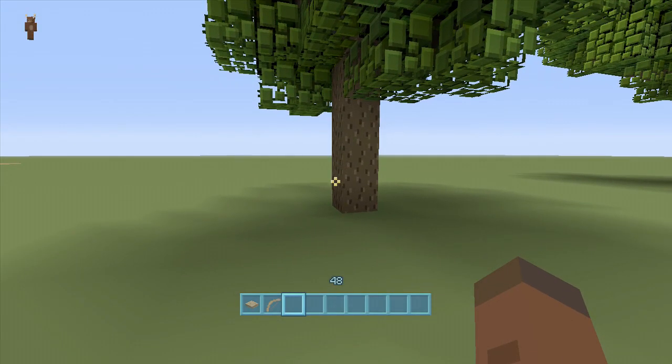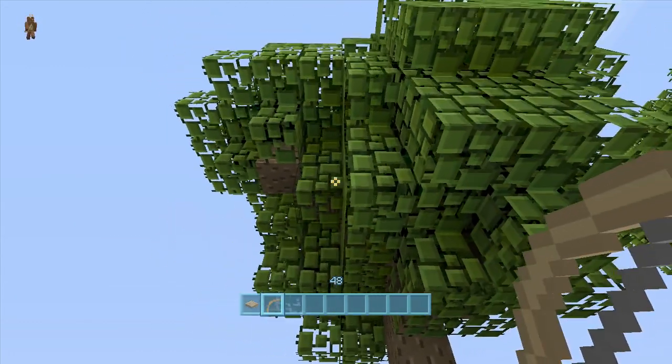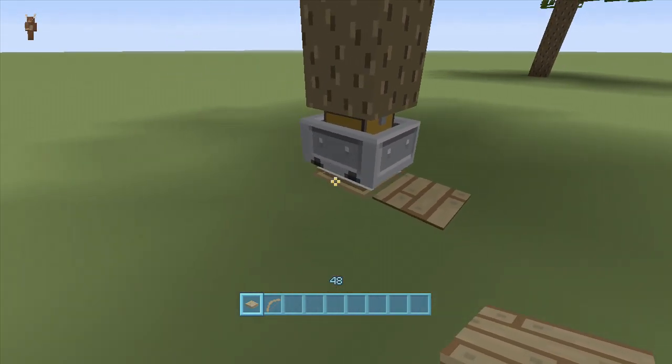Hey guys, welcome back to FedEx Gaming's redstone tutorials. This is showing you guys how to build my hidden tree chest. If we come over here to my tree — it has to be an oakwood tree — because oakwood trees are huge and easy to hide redstone in. We're going to come over to our oakwood, place down a pressure plate right here, hit it, and our chest will pop out of the ground.